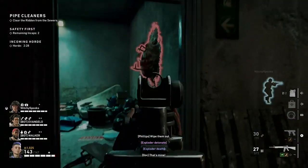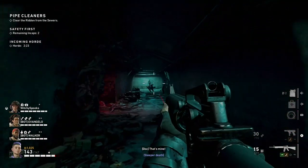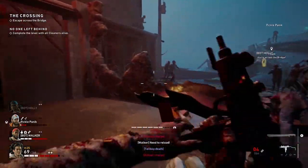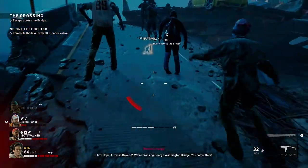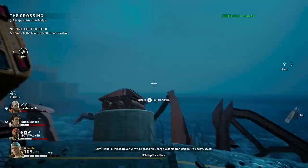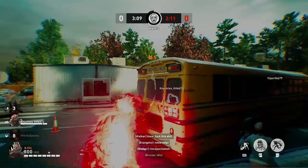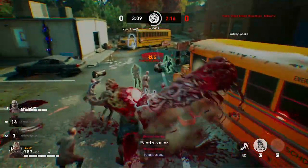I feel like I spent more time battling the aim assist than I did shooting zombies. So much of this game just feels so user-unfriendly. Like, when I was playing with a friend, they died and the game let them swap into a bot character — great, perfect, amazing. Once we found that old character and rescued them, it forced my friend immediately back into that character, at which point they proceeded to walk straight off a bridge. As for the swarm mode, it's kind of boring and messy. That's all I have to say about the swarm mode.